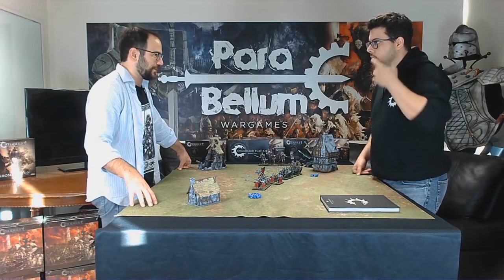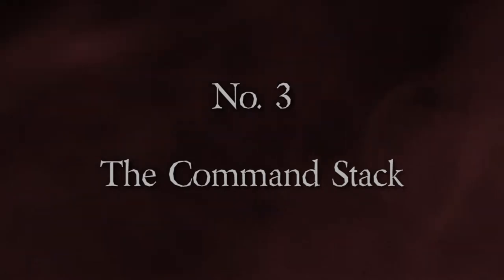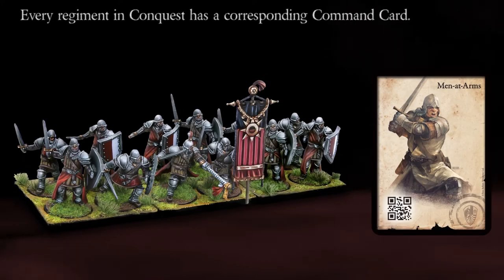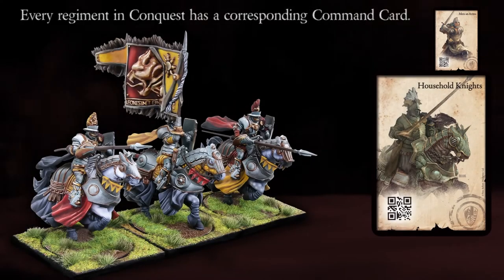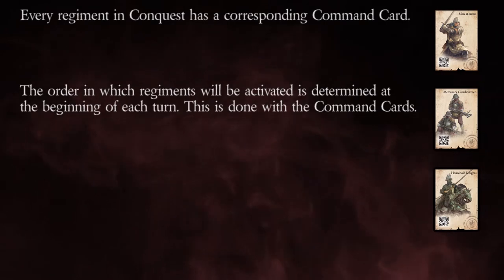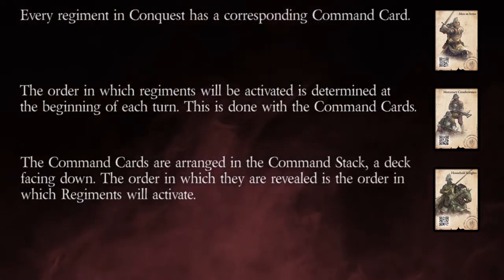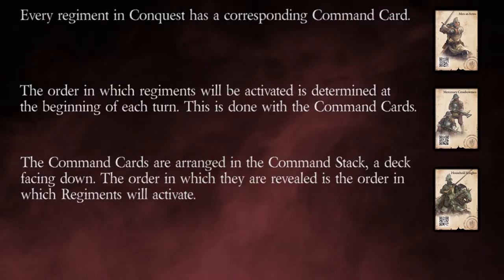Talk to me about the third thing: command stack. Every regiment in Conquest has a corresponding command card. For this example, we're going to take a regiment of men-at-arms, mercenary craftsmen, and household knights. What I want to do at the very beginning of the turn is determine the order of activations for my regiments. I take my command cards and arrange them into a command stack — a face-down deck whose order I do not reveal to my opponent.